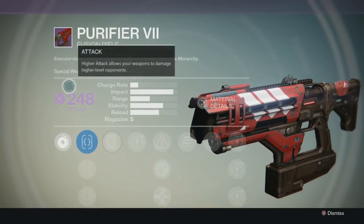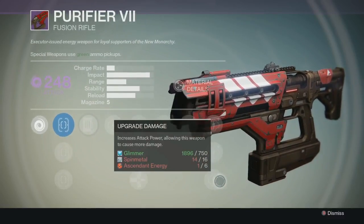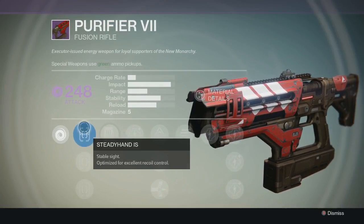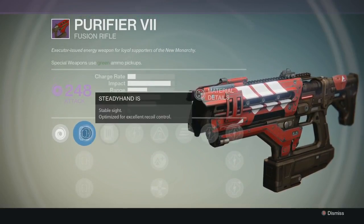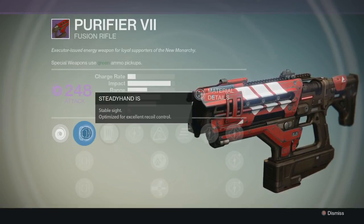It's a special weapon with void damage, starts out at 248 attack. It is a legendary, so it has five legendary damage upgrade bubbles. I got this out of a legendary special engram. I do have New Monarchy up to level 3 or 4 — I can't remember which. There's a video where I got four legendary engrams in one day, and this was one of them.